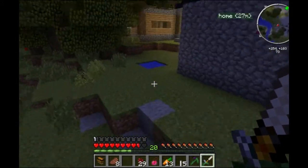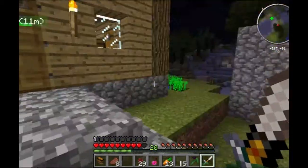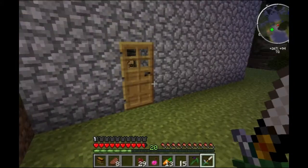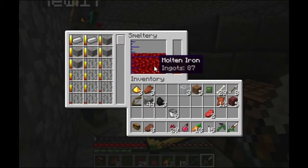If you have one and do it nine times, that's 81 right there. Divide that by three. We've got 25 blocks of iron, by the way. If you did one nine times, it would take out all but seven ingots. Take all but nine ingots now.